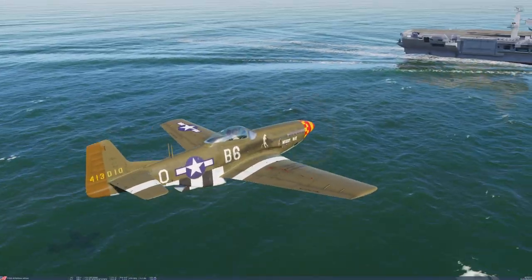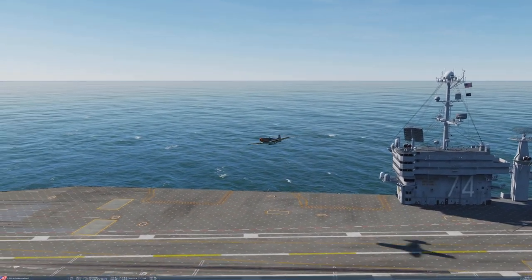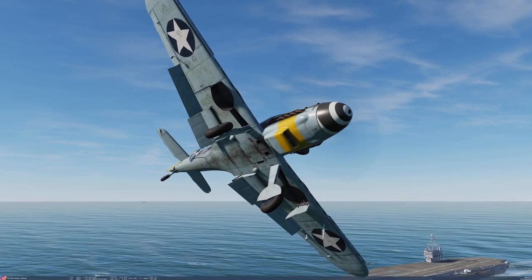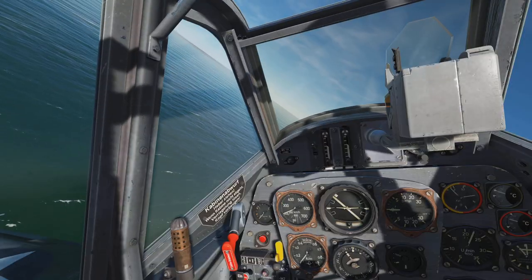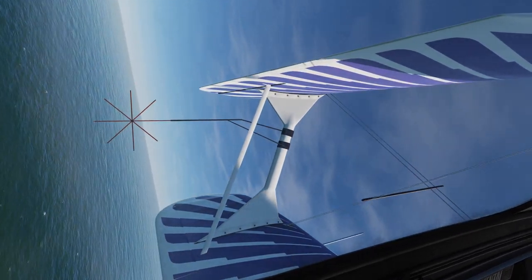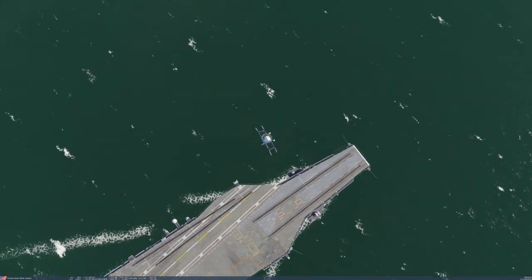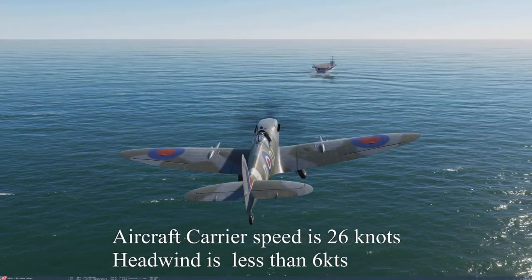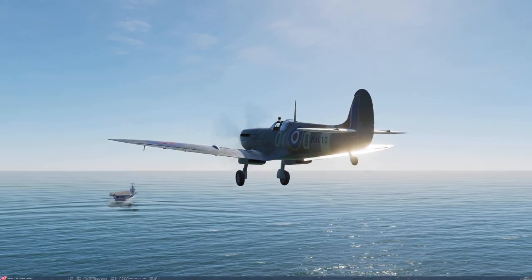I'm going to split all the aircraft in DCS World into two categories. The first one is going to be piston-engine aircraft, and I've got them all - well, almost. The only one missing is the Focke-Wulf 190 A8. I'm going to land all of those aircraft on the aircraft carrier deck and take off from the same position where I stopped with my landing roll.